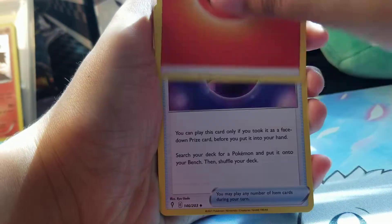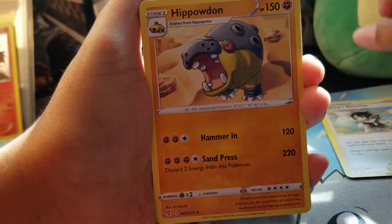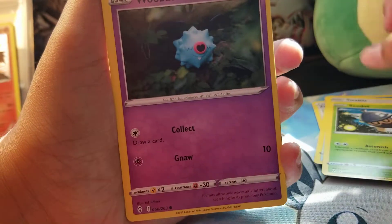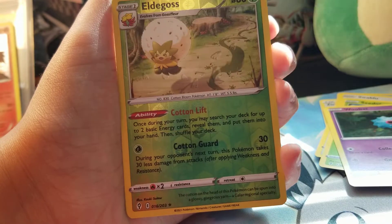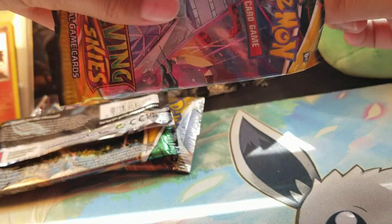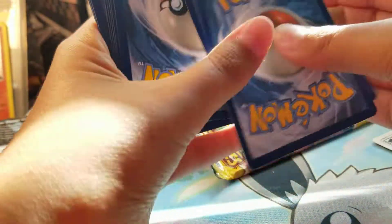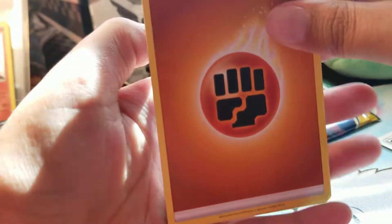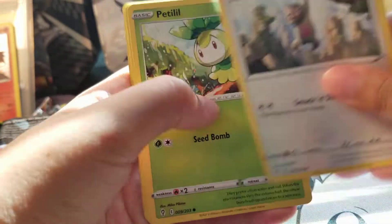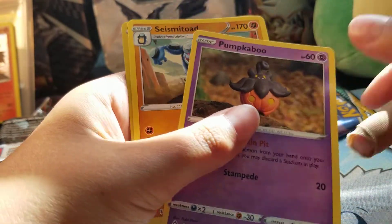Evolving Skies is the best set ever. We can't get the white code magic but - fire energy, Dream Ball... I see something, maybe Xerneas? We got a Psyduck - oh it's damaged, dang. Swablu, maybe something - a little bat. I thought that was miscut, looks a little miscut. Eevee, Eldegoss, and a Galarian Articuno. I need to get one of those in Pokemon GO, I haven't seen one in a long time.